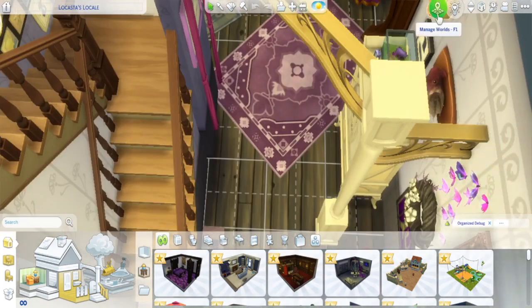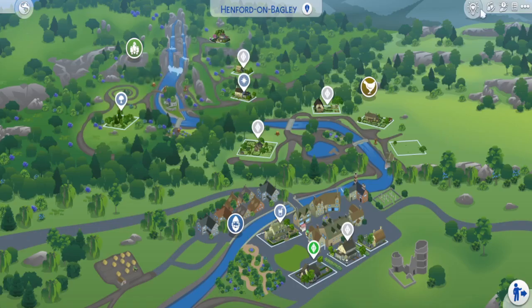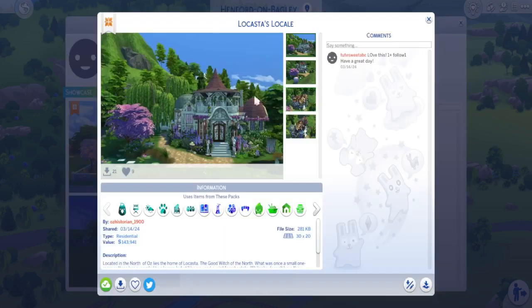It does use quite a few packs — Cottage Living, Get Famous, Vampires, Paranormal, Nifty Knitting, Tiny Living, Laundry Day. So it looks like pretty much every pack that I have I used, but it happens — I don't have all the packs because I ain't got that kind of money. It's got a little description. This is one of my Witches of Oz builds that's available on the gallery. If you want to follow me, here is my profile. I don't have very many builds up, but hopefully that will change because I am starting this YouTube channel.